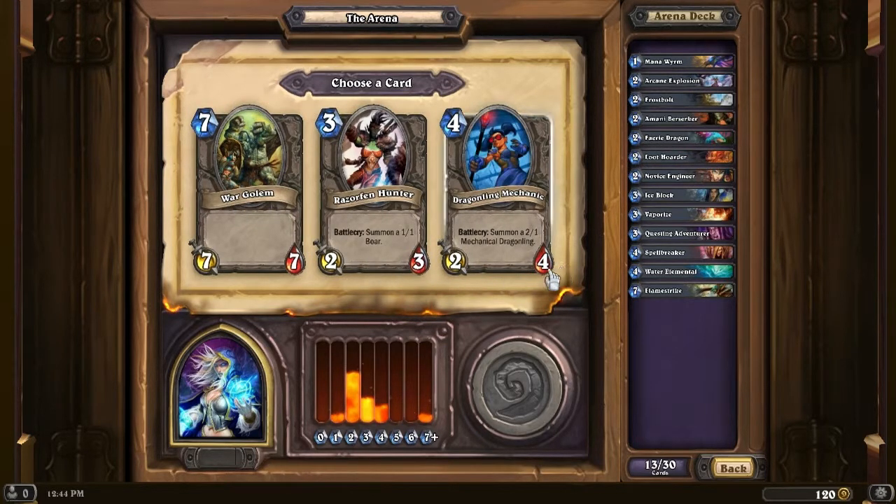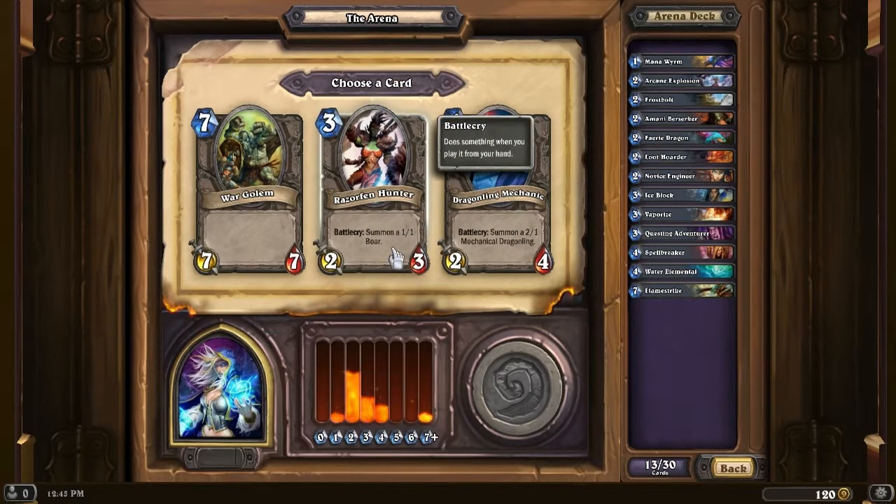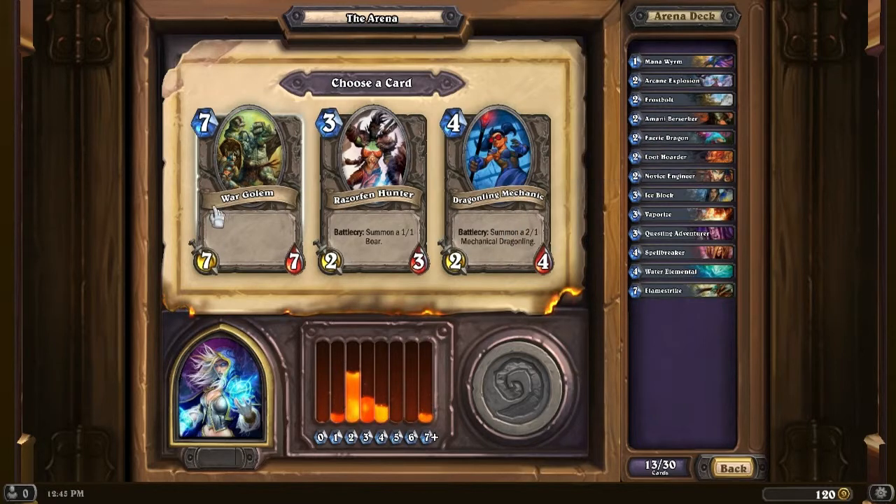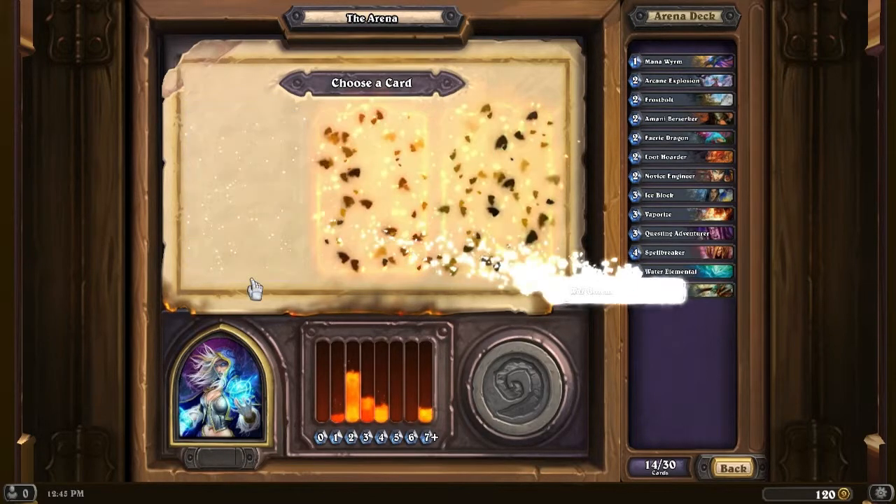War Golem, Fen Hunter, and Dragonling Mechanic. War Golem is a nice big guy. The Mechanic does bring 2 minions on the field, but I think I'll take the War Golem just to make sure I have a big, massive guy for the endgame. Yeah, let's take that War Golem.